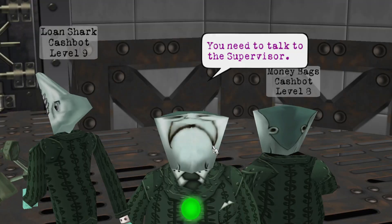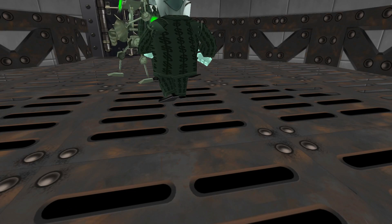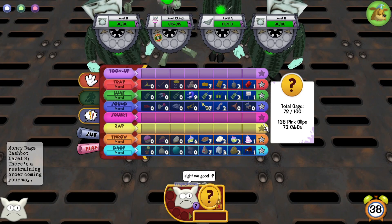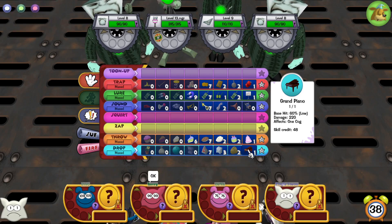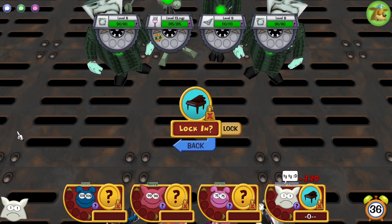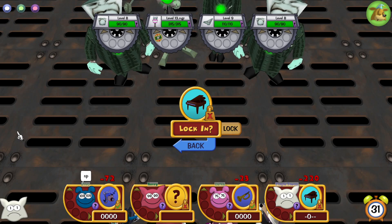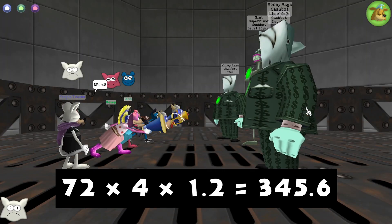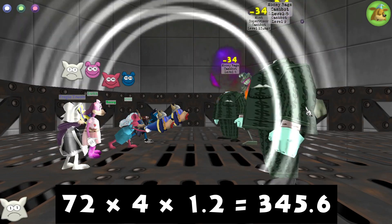When it comes to the Mint Supervisor, it is definitely a fight that needs to be considered depending on the team you're bringing in, as the Mint Supervisor has a whopping 315 health. This makes it the strongest cog in any facility. So having a plan on how to defeat him is a necessary step to finishing the Mint. One strategy is using four max prestige operas, which deals 346 damage — enough to kill him and any other cogs in the fight.